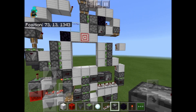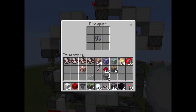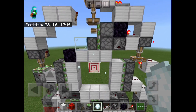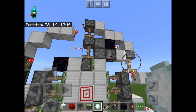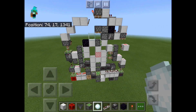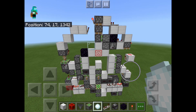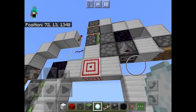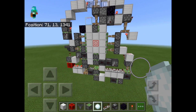And believe it or not, that is actually the entire thing done. So once you have your item in there and you've checked that everything is correct, it's done — it's that simple. There is the door closing and here is the door opening. We've got the nice animation and then it retracts everything. So there you have it, my 3x3 target block door designed for Minecraft Bedrock Edition.